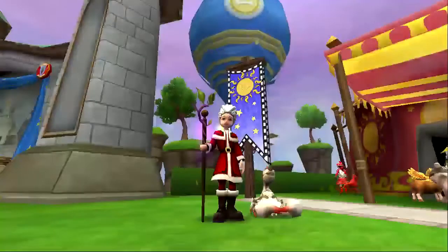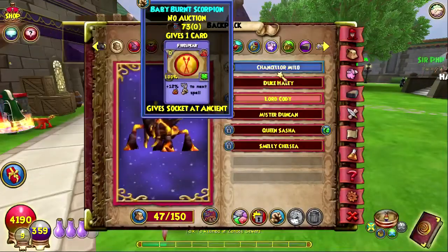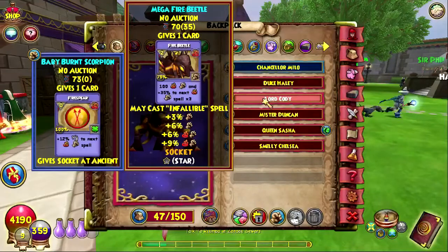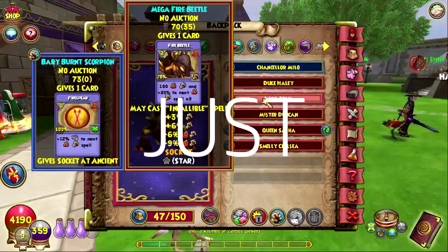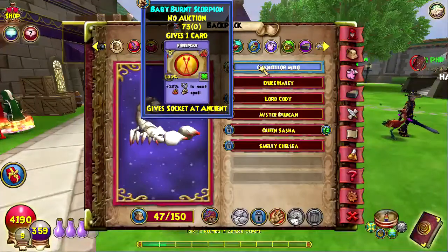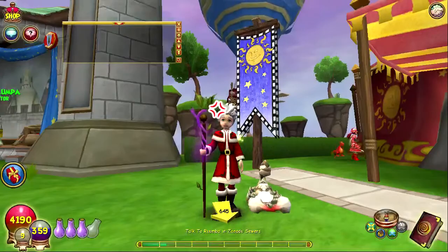Okay YouTube, so I just rehatched my pet. Lord Cody, I just rehatched this pet with somebody else's pet that had quad damage and proof — proof only, no defy, just proof and quad damage. So let's go ahead and train this second pet. Hopefully it goes better than our previous trial.